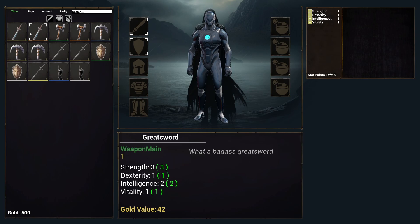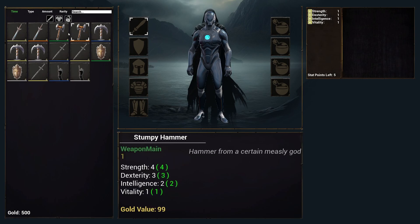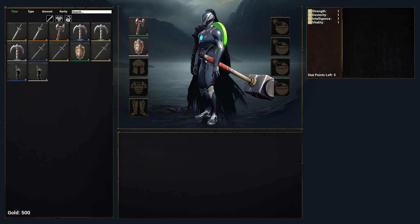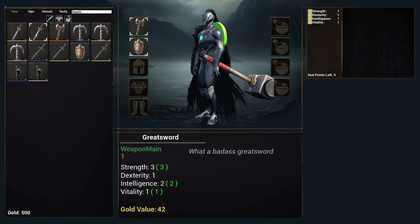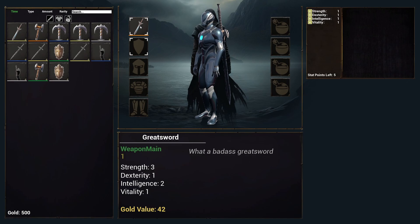All my items now highlight two slots automatically if they're two-handed. You can see these are one-handed, and these are two-handed. So if I have two things attached — a one-hand and an off-hand — and I want to equip a two-hander, it automatically tells me it's going to take up both slots, or at the very least it can be equipped in both slots.